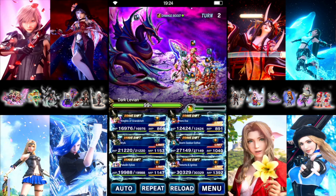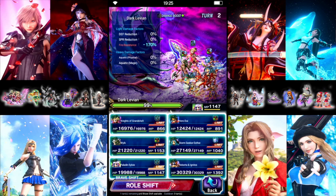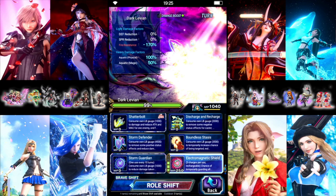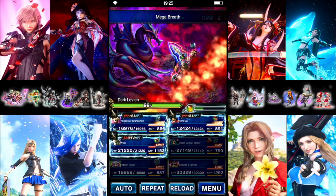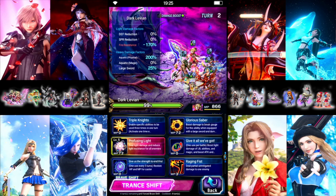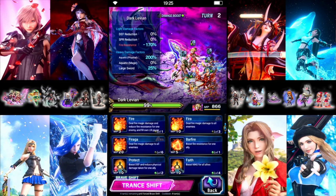Turn 2: Sylvie can go first. We're going to refresh our latent dark resist, do Paladin's Resolve, and then use her base Magnus. Ester in shift form — we're just going to do her Magnus to cover everything. Roberta this turn will Mega Breath. Should be fine just auto attacking with everybody else.